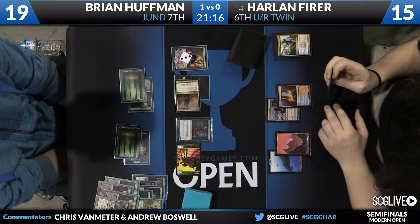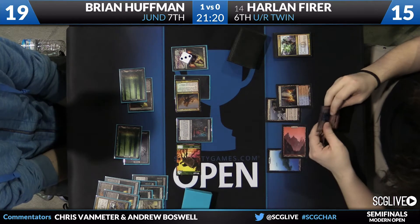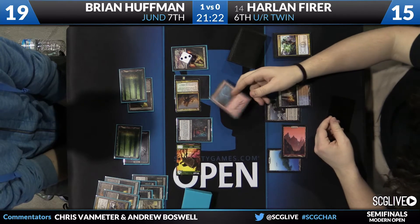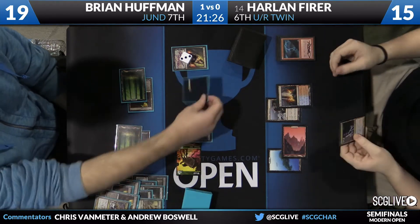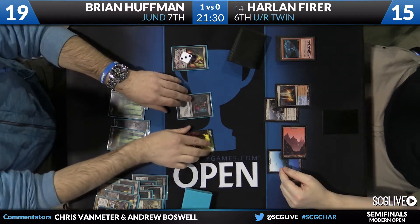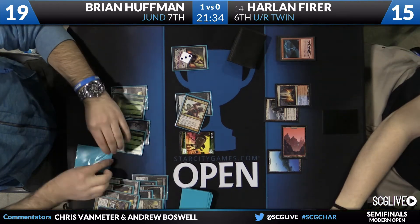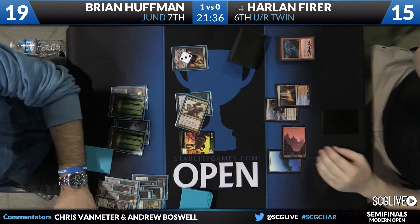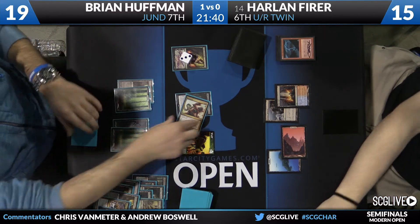Brian — you can see all the ways he has to grind someone out. He has Dark Confidant to draw cards on his side of the board. He has Liliana, which is able to attack his opponent's hand and potentially their board. And then also Huntmaster of the Fells is just a really good card because it's hard to remove — you're going to need to use two removal spells on it. Not only that, but it buffers Brian's life, and if it sits on the board it can even gain some value and start shooting stuff down.